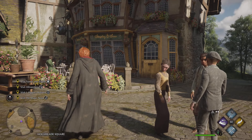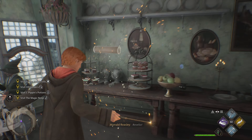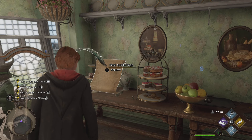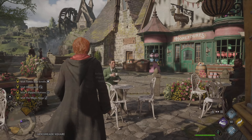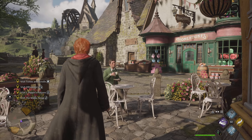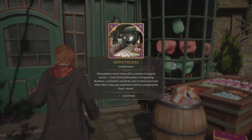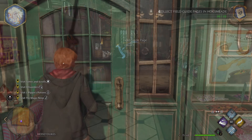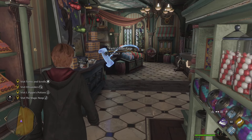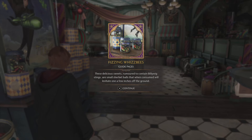Once you get inside the post office, what do you think you're gonna find? Yep, that's right — at the back, another page for our book. Brilliant. Once we've left the post office, we can go over to either Honeydukes or the tea shop. I'm gonna go and get a cup of tea — I'm British after all. Cast a Revelio spell on the back wall and you'll find it.